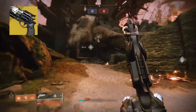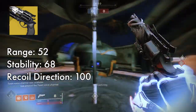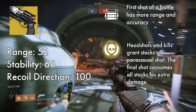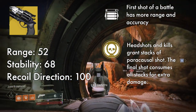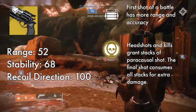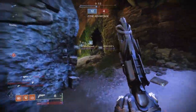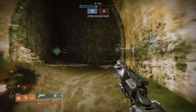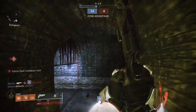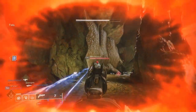The last hand cannon is Hawkmoon. It has random rolls, so there's no set amount of stats, but the one I'm using has Fluted Barrel, Outlaw Mag, Opening Shot, and Killing Wind. The exotic perk is Paracausal Shot, giving you a stack for every headshot and kill you get, using them all up on the last shot of the magazine for bonus damage depending on how many stacks you have. The main stat that stands out is the aim assist at 93, so you can pretty easily reach 100 aim assist with hand cannon targeting mods. With the Catalyst, Paracausal Shot also gives you a bonus to handling, reload speed, and range.